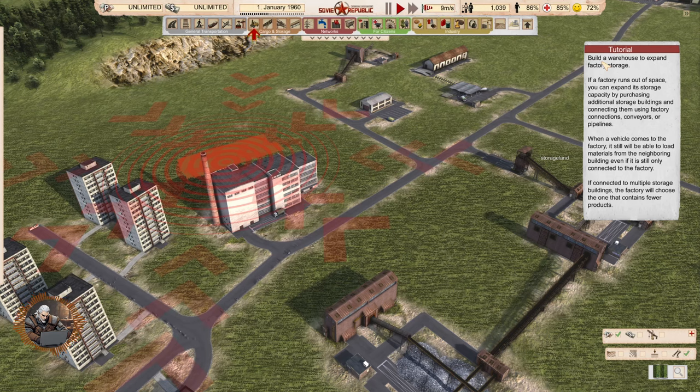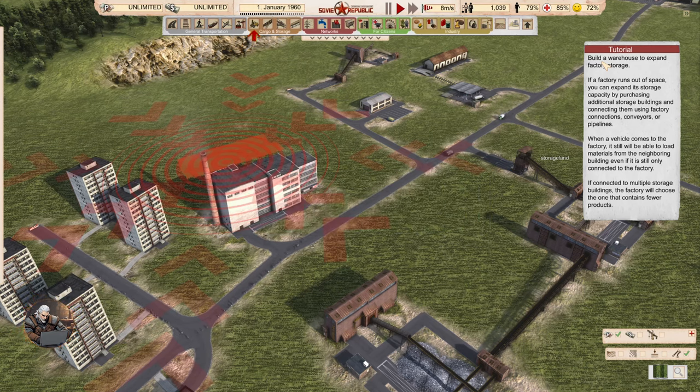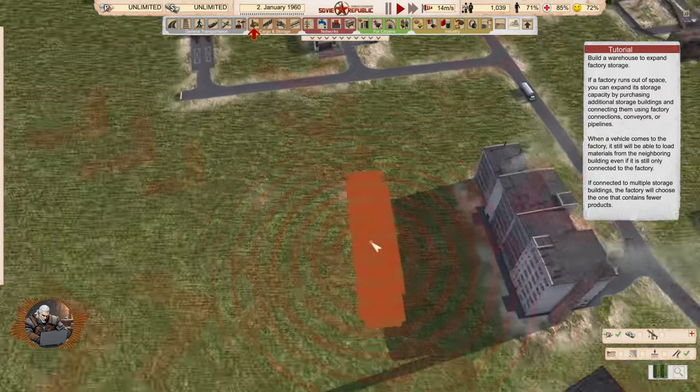Build a warehouse to expand factory storage. If a factory runs out of storage, you can expand its storage capacity by purchasing additional storage buildings and connecting them using factory connections, conveyors or pipelines. When a vehicle comes to the factory, it will still be able to load materials from the neighboring building even if it's only connected to the factory. If connected to multiple storage buildings, the factory will choose the one that contains fewer products.